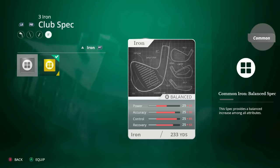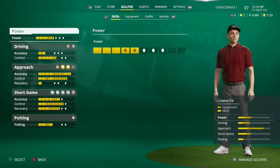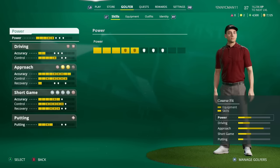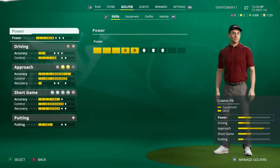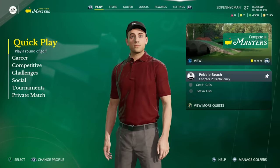That translates to a 33% boost to power, 59% boost to accuracy, 65% boost to control, and 53% boost to recovery on top of the base club spec and my golfer's existing skills. My golfer is 81 overall right now, but with the club specs he's actually 89 overall. There are 50 levels in this game and you'll have 100 skill points to spend — you can respec them at any time. You can't max out everything, but club specs let you further increase your stats.